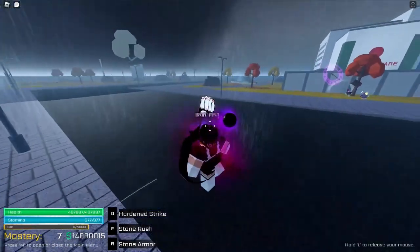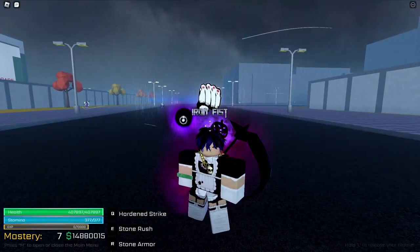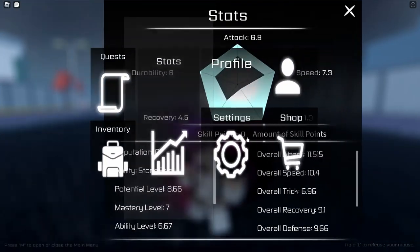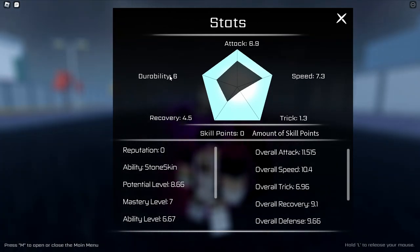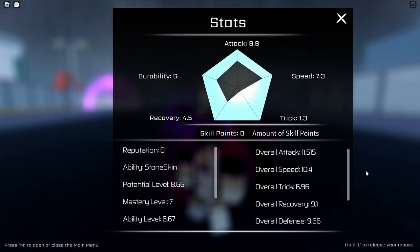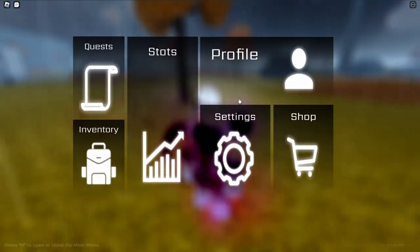That's the route — pretty simple. Now for the stats: Attack makes you deal more damage. Speed makes you faster. Durability means you take less damage when hit and also recover health. Recovery makes you recover your stamina faster. And Trick makes your abilities stronger. That's it for stats.